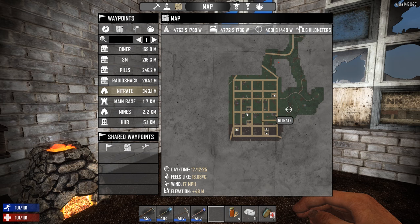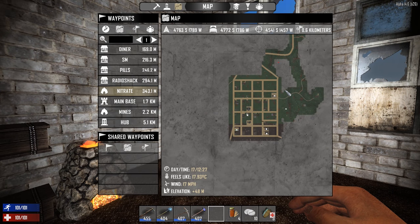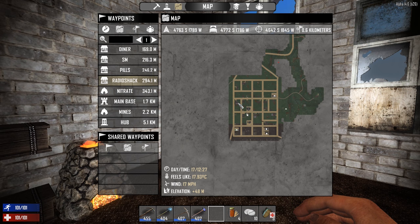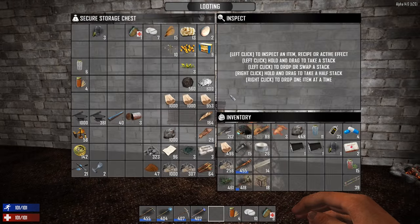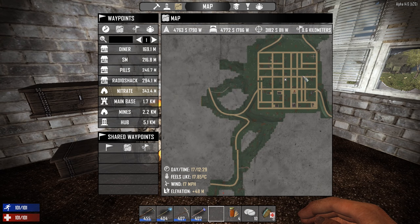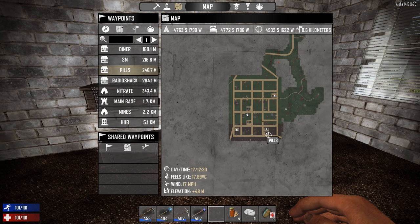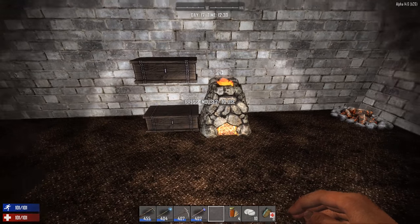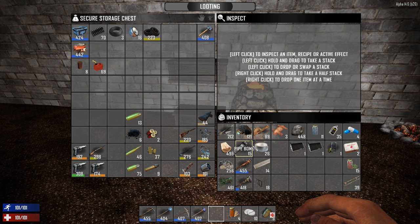Today we have quite a schedule. It's already 12:25 — we went out this morning and early afternoon to get a lot of resources: lots of clay, some wood, some iron and stone. I also want to plan a little road trip around the area to get all the cars, hopefully get batteries from them, and then make a second bike to bring over to the main base.